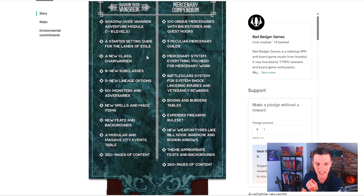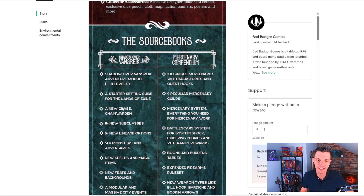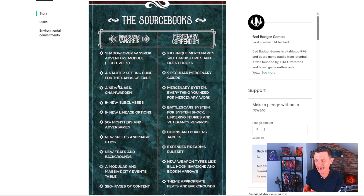The adventure module runs from levels 1 to 8, which is a pretty big module. It includes a starter setting guide for the Lands of Exile, a new class called the Chain Warden, eight new subclasses, and five new lineage options — lineages being what some systems now call races. There are also 50 plus new monsters and adversaries, new spells, magic items, new feats, backgrounds, a modular and massive city events table, and 200 plus pages of content.